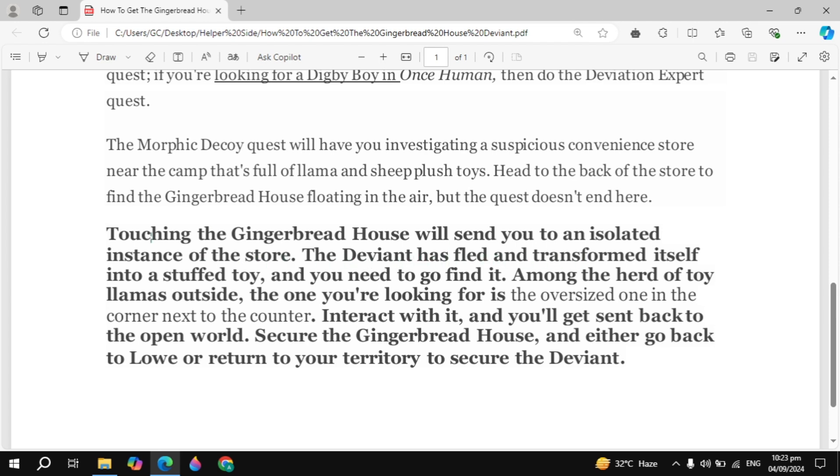Among the herd of toys outside, the one you are looking for is the oversized one in the corner next to the counter. Interact with it and you'll get sent back to the open world. Secure the King of Red House, then either go back to the NPC or return to your territory to secure the deviant.